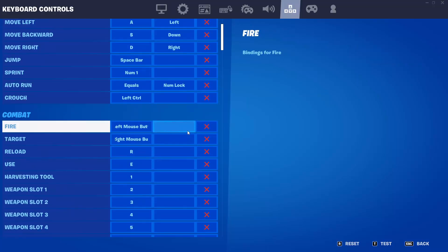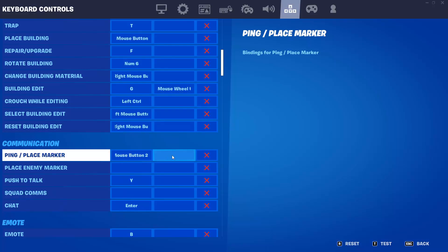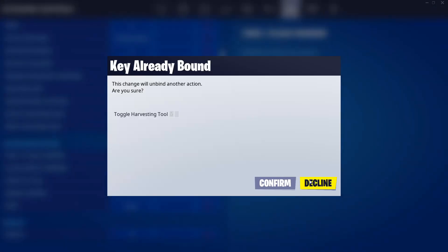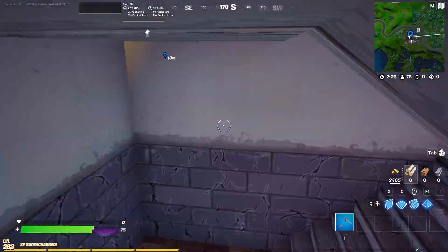Go to controllers, then scroll down until you reach Communication. This is where you find Place Marker — you can put any key you want. For example, I'll try J. Press apply, and that's it. Easy! Thanks for watching and bye!